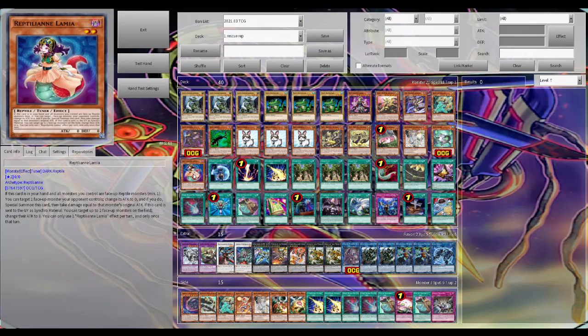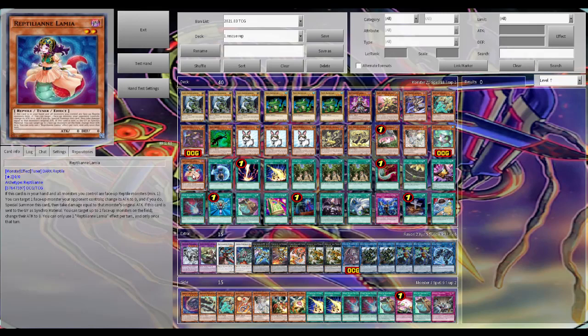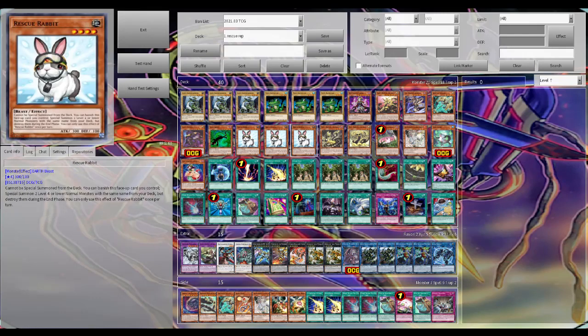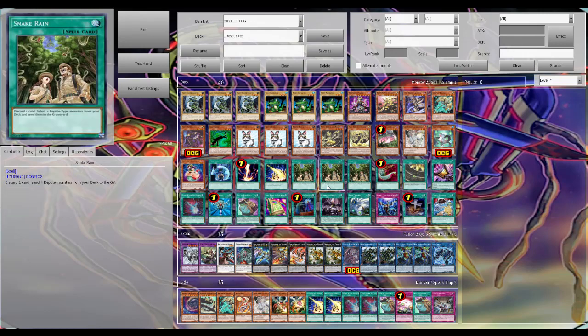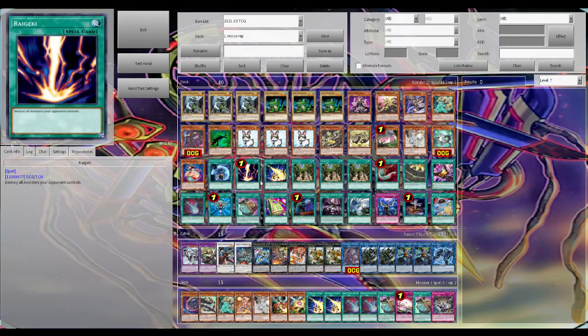Yamori — you gotta fix your whole jaw to say that word — and Reptilian Lamia rounds out our monster count with 21. As you notice, most of the monsters are reptiles. I like to build a pure build; the Ash Blossom and the Lancea are the two non-reptiles in this deck.